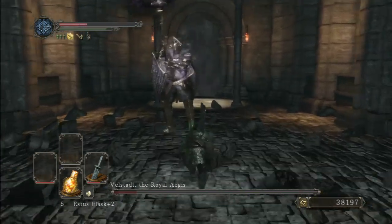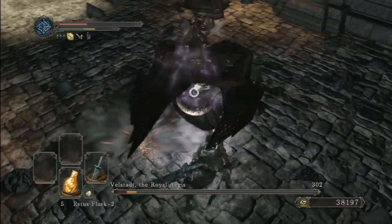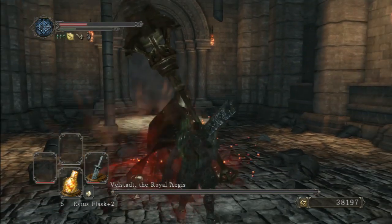You can also parry Velstat, and it will stun him for a very brief period of time, but it'll allow you to sneak in an attack or two if you're using a fast weapon, so bear that in mind as well.